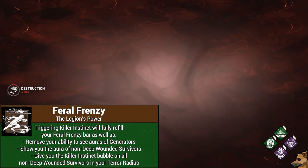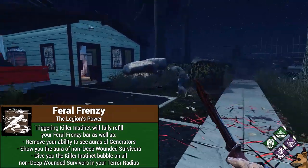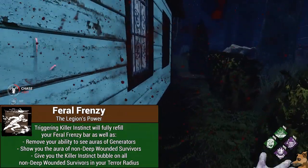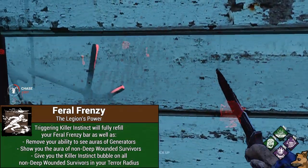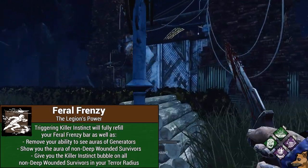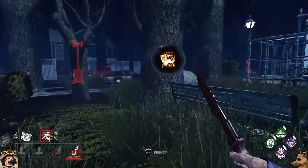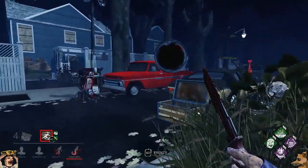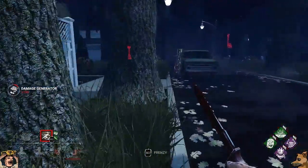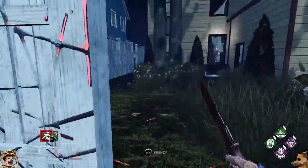Let's talk about Killer Instinct. When you trigger it, you will lose the ability to see the auras of generators, and gain the ability to not only see the auras of survivors without deep wounds on them, but also get a Killer Instinct bubble aura on all non-deep wounded survivors within your terror radius. It is important to note that you will only get these Killer Instinct bubbles on survivors within your terror radius, and you will also get a heartbeat playing in the background if there are any survivors who aren't deep wounded in your terror radius, meaning you should probably look around to try and see the Killer Instinct tracking bubbles so you can go stab them as well.